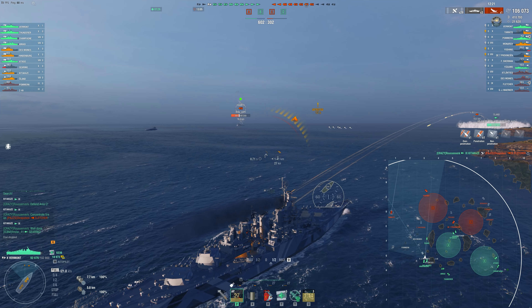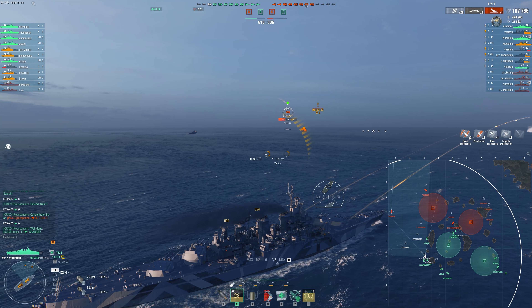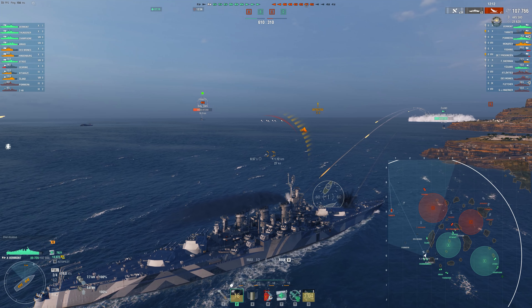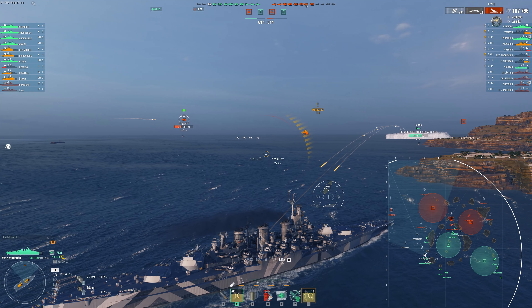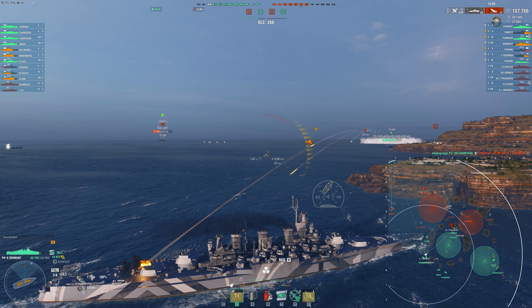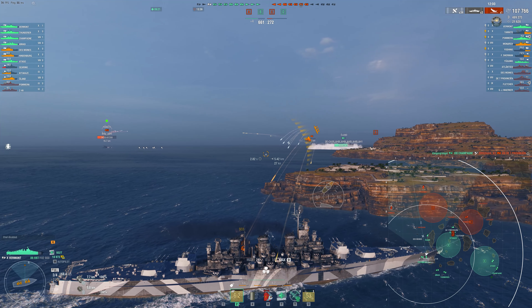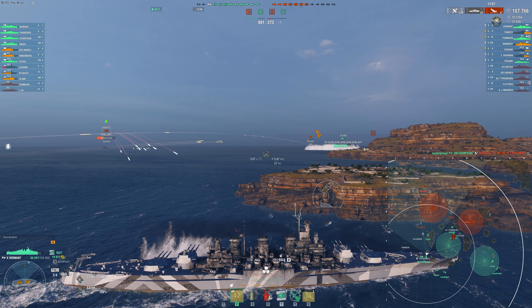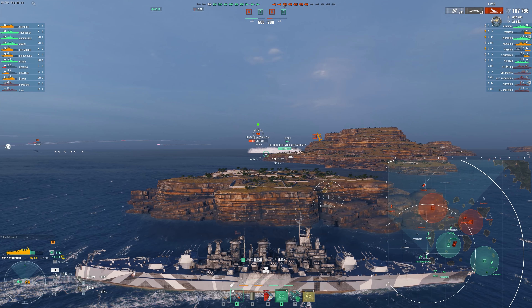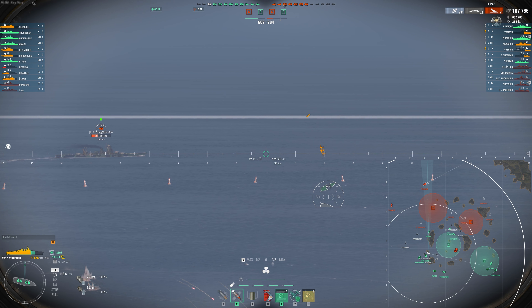We got a lot of people here, but they're all pushing in and we all know that when you're pushing you're at a massive disadvantage, especially against ships that have a ton of overmatch and some massive HE alpha in the Yoshino and Yamato respectively. Our destroyers have managed to take out a Fletcher in the middle of the map, which is really solid, but they now know exactly where these two DDs are and there's a Pommern coming around the corner. Getting farmed out by a Sherman isn't the most fun, so we're going to turn in even though it means giving broadside to a Yamato.